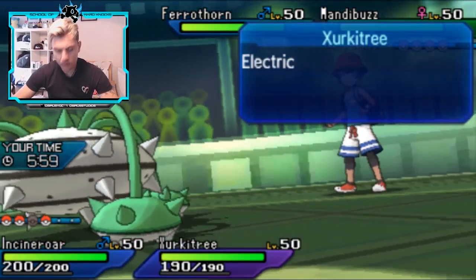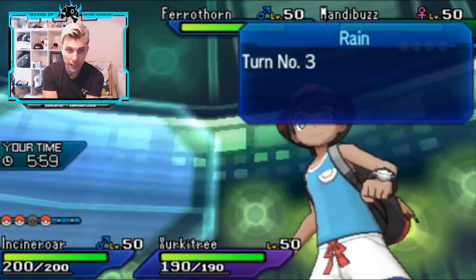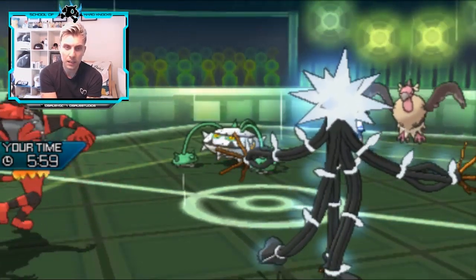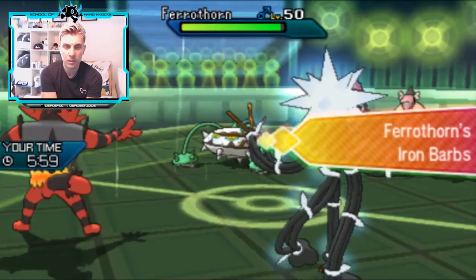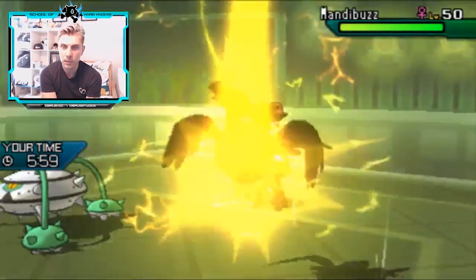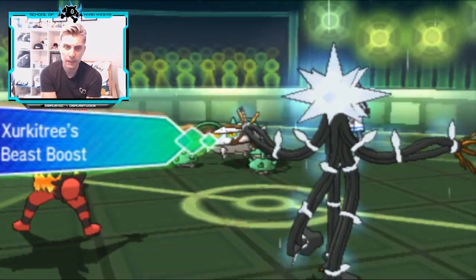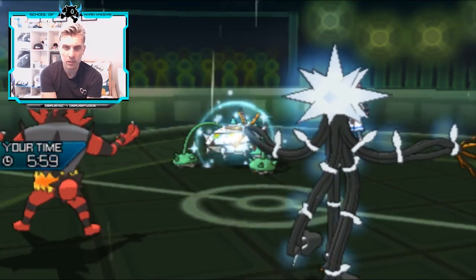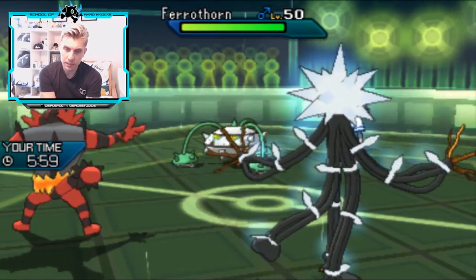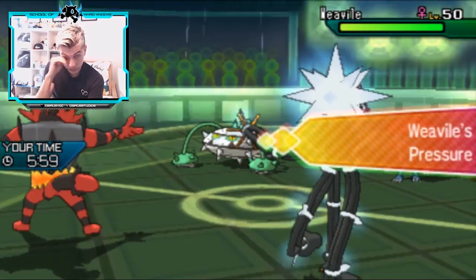We get the Tail Glow off - perfect! The double switch means we take no damage and we're in such a commanding position. We can just Fake Out the opposing Ferrothorn and start chucking out Thunderbolts. It's unlikely Mandibuzz has Protect, and Ferrothorn is still going to take a lot of damage from Incineroar even with the rain up. We have to Fake it out this turn to stop any Leech Seed damage - we'll take a little Iron Barbs damage but it's worth it. This will be more than enough to get the Mandibuzz.